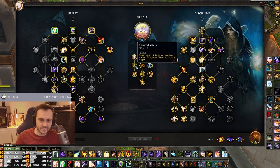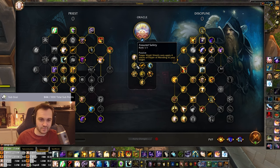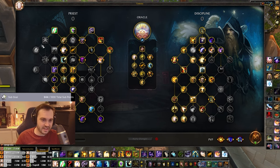Next up is Assured Safety, which puts a Renew on someone when you shield them. It's really nice for buff protection but also does a decent amount of healing - it's usually around 5-6% of my total healing in the game just from this one talent, which is really nice, especially since I'm not taking Pom.